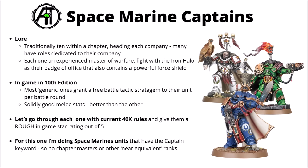In combat, they get access to the greatest relic weapons that the chapter has to offer and fight with an iron halo as their badge of office, which also contains a powerful force shield to protect them from harm. In game, in 10th edition, a lot of them have their own special rules to reflect their own way of fighting, though most of the generic Captains offer you free battle tactic stratagems. They're a little bit situational depending on which detachment you're playing or exactly what squad they're leading. They also have very good melee stats, with a 4-plus invulnerable save from the iron halo and typically get to carry Power Fists or Mastercrafted Power Swords into battle.